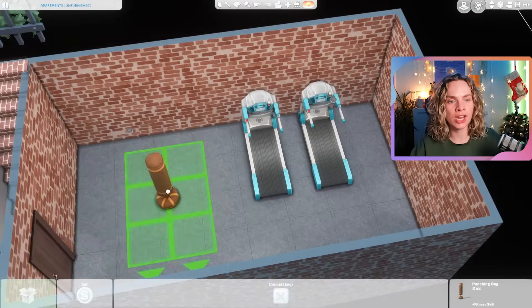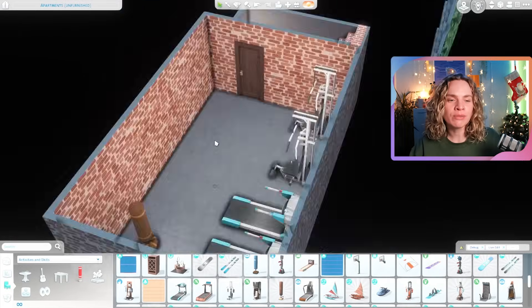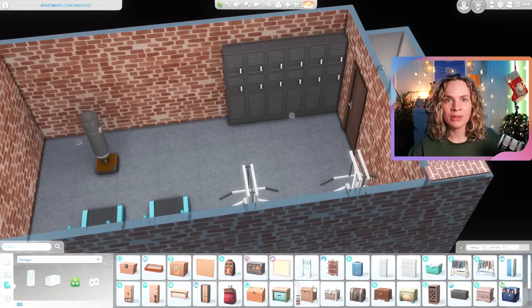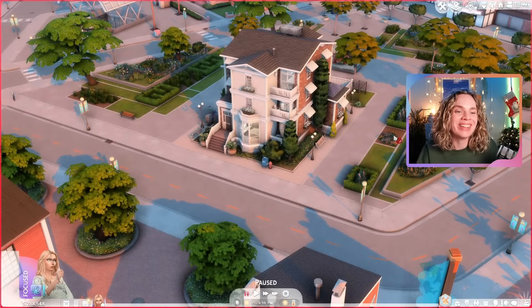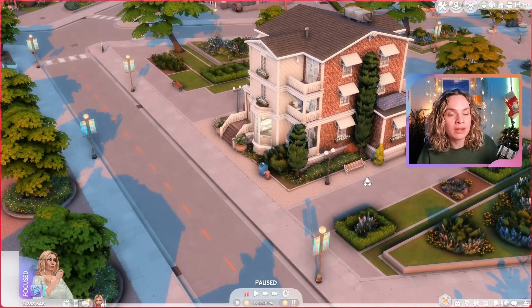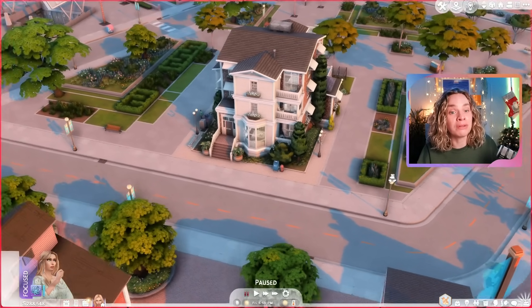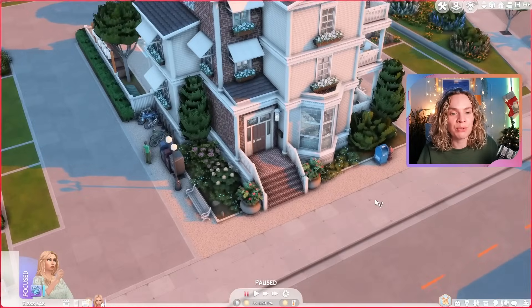Last but not least, the basement is turned into a gym with some lockers — a really nice and functional use of the space. And that's pretty much it for the build. Let's jump into the game for a real-time tour. The complex is also available in an unfurnished version on the gallery, without unit floor plans, just hallways and staircases.